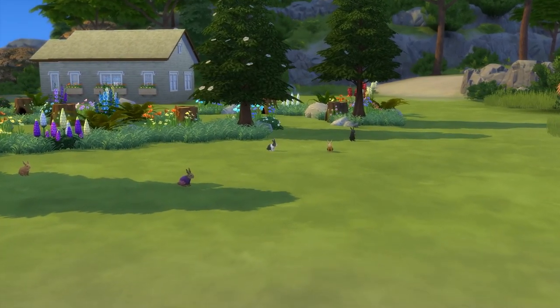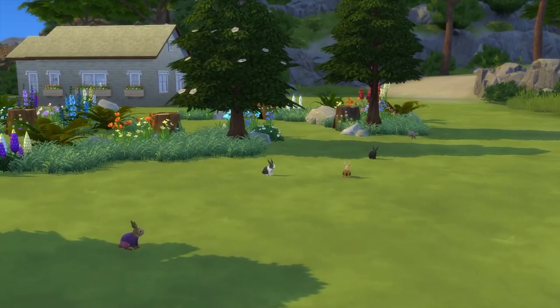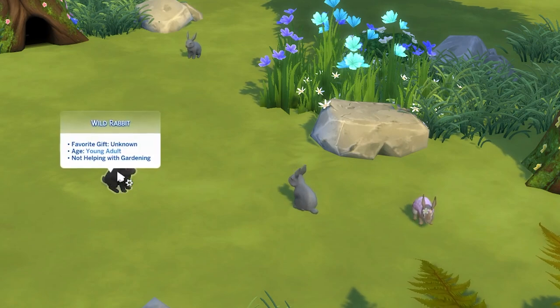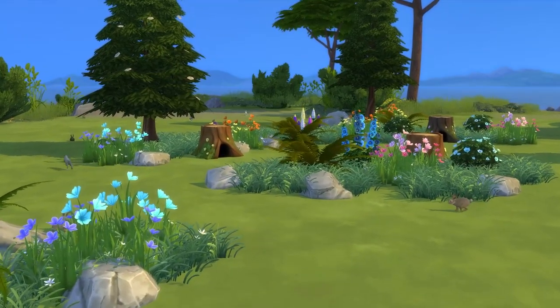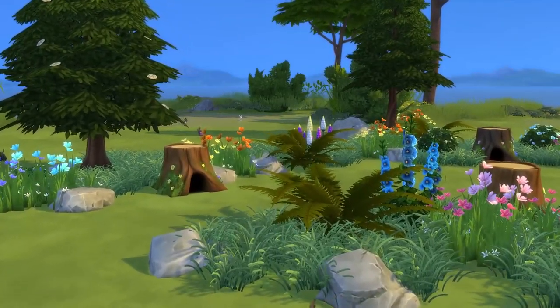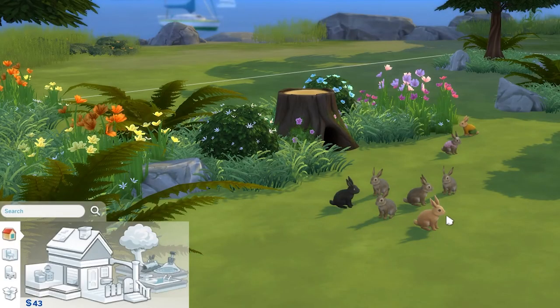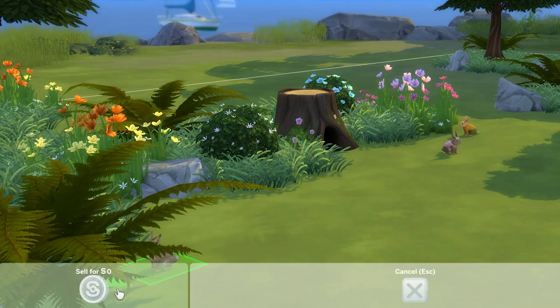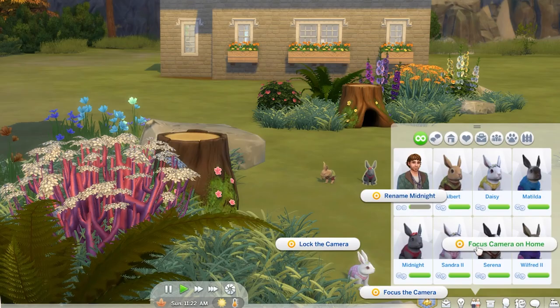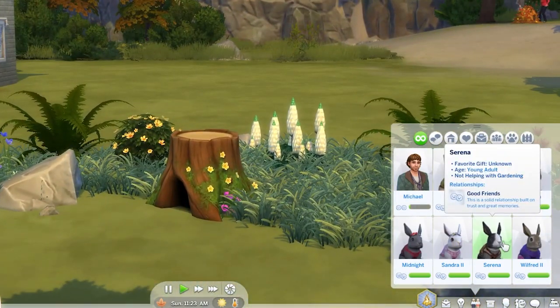I will also flag that if you're taking care of one rabbit per home, sometimes additional rabbits will spawn. In this case, you have two options: one being to ignore all the additional wild rabbits and just focus on one rabbit per home, and two being that you can hop into buy mode and, as rabbits are kind of like objects, you can sell all the additional rabbits. It's also worth noting that you can click on rabbits and choose to focus the camera on their home to find out which is theirs.